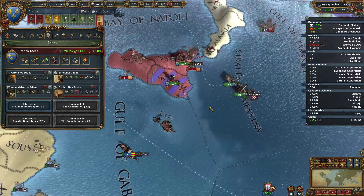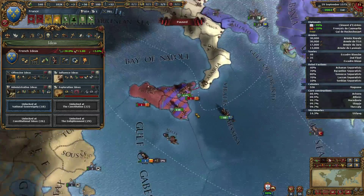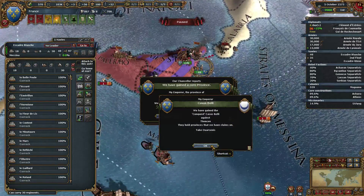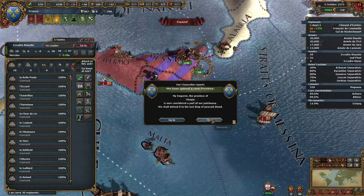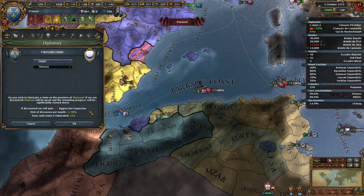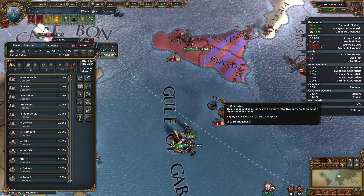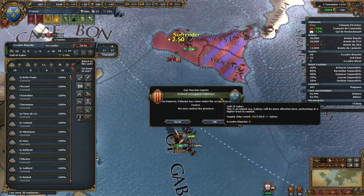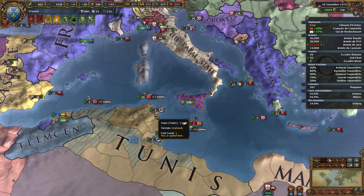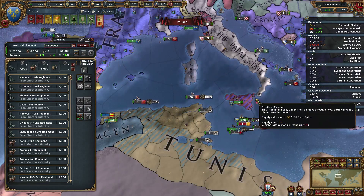We had an ally with a transport — that's why. We can get the next idea. Let's just get that. We can now build explorers — although we already know a lot of the land anyway. Got some cores, and finished the claim. Let's start the next claim up, then send this army to Malta. Soon we'll have all of this land.